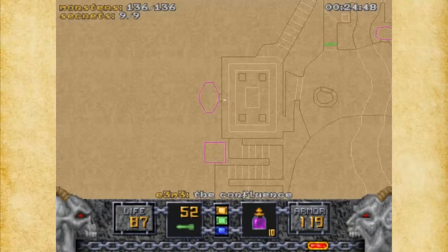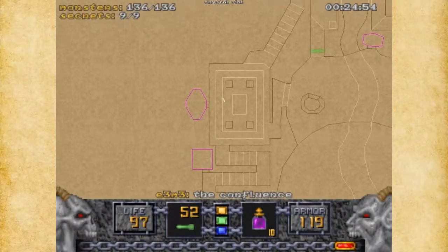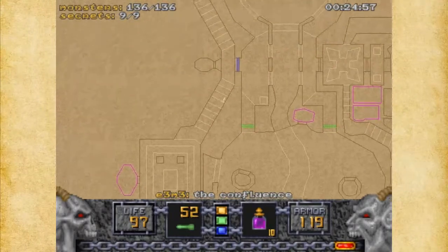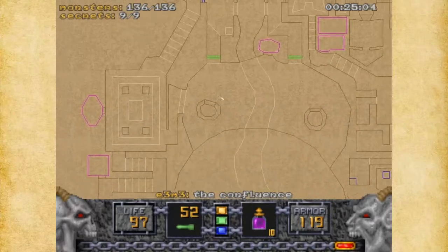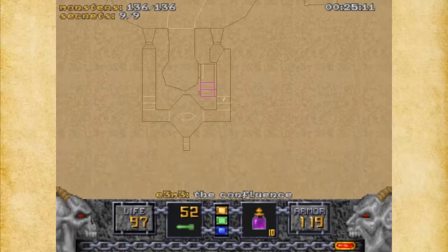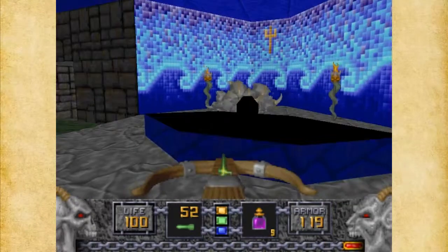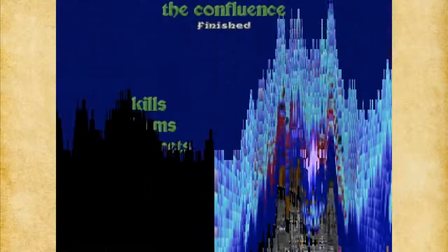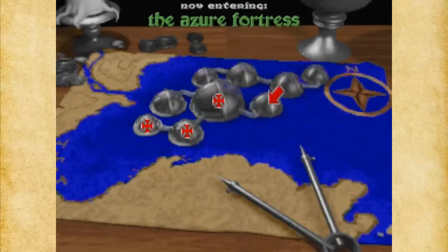Okay, this is the last secret that I forgot about, and all that was in here was a gargoyle. So I'm going to meet you at the exit and we'll complete the level. All right — we're ready to finish it. 100% of everything — I'll accept it. Thank you so much for watching Let's Play Heretic: Shadow of the Serpent Riders. On the next episode we're going to take care of the Azure Fortress. So thank you so much, and have a good day. Bye!